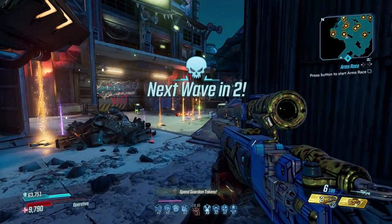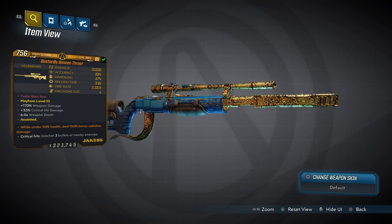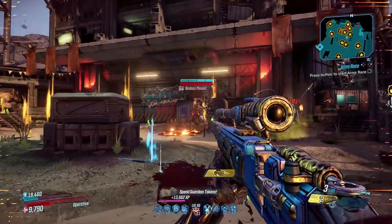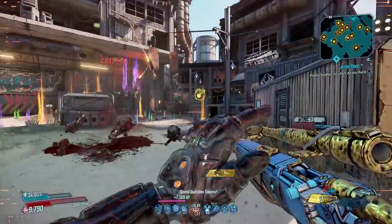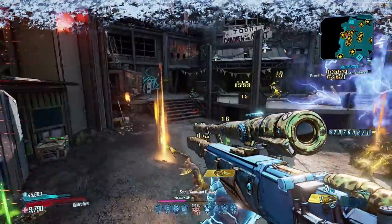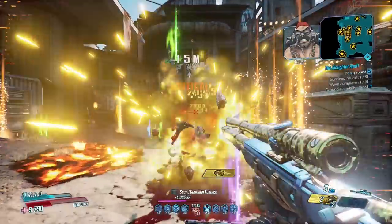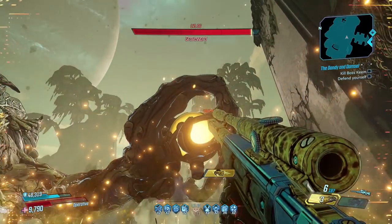At number seven is the Unseen Threat, an elite sniper from DLC 2 that can only be dropped from a Marse you fight in Cursehaven. The Unseen Threat lives up to its name — a single shot deals good damage, but it's the three homing projectiles that bring damage to the max. Those homing projectiles can also seek out the original target, making it a great bossing sniper where one shot can really do serious damage.